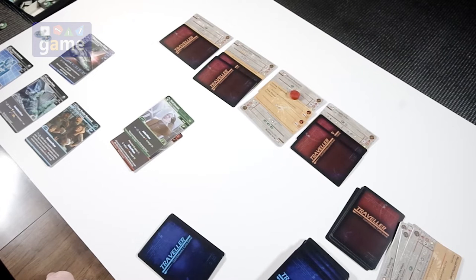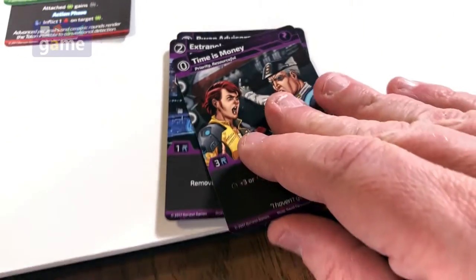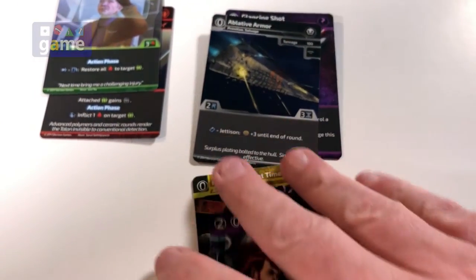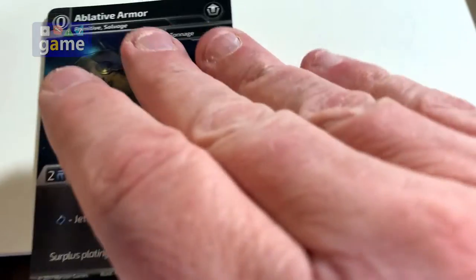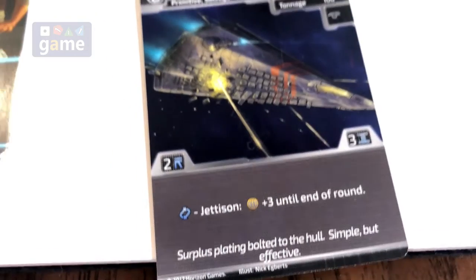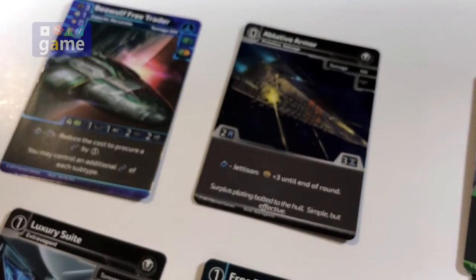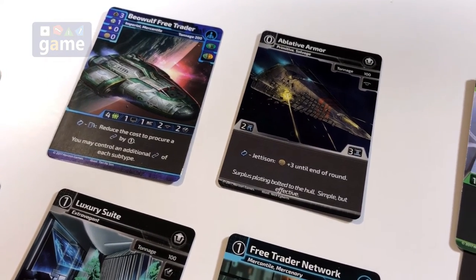Now we're in the procurement phase. I do have a ship upgrade here that I can use and it costs zero to play. I'll just throw that out — it's a hull upgrade and I don't have one of those yet. If I jettison the card, I get plus three defense until the end of the round, which is good to have. A jettison means it just comes off the tableau. We're going to throw that up there for free — that clears one card out of my hand and allows me to drop more later. That's the end of my procurement phase.